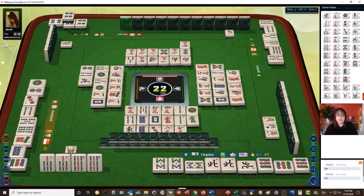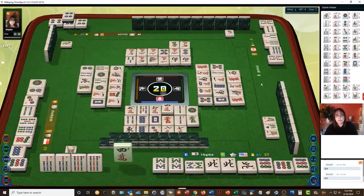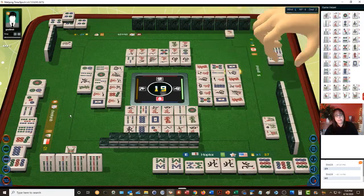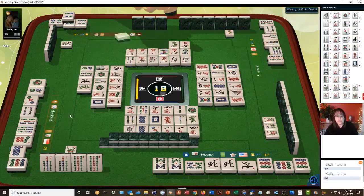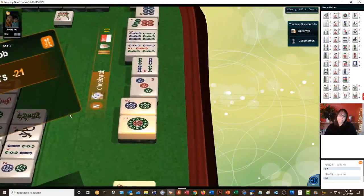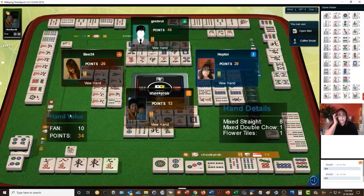The player to our right is in bams, and the player to our left could be playing makeshifted chows. Seven, eight, nine — mixed straight, mixed double chow, and flower tiles — very nice, 10 points. We're going into deal three. We need to win — we're in first place right now, but one bad hand or one discard into a winning hand and you could find yourself in a lower position. So we need to try to win.